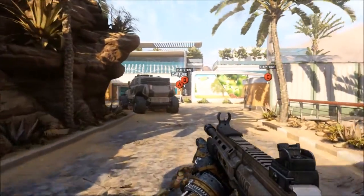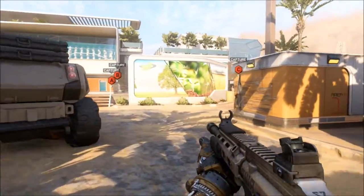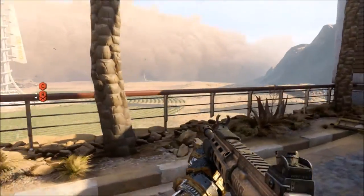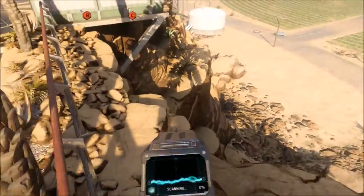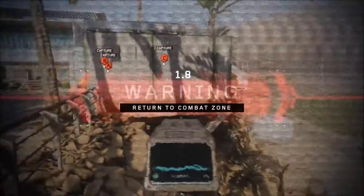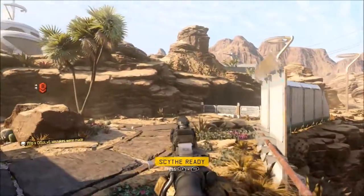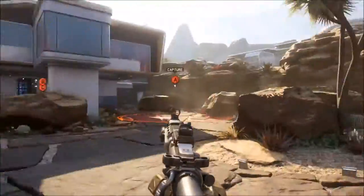What you want to do is right about now pull out your black hat, and then jump off the map. After you've done that, the gun you'll be seeing in your hands will be aimed in. If you see, the gun will now be aiming through the scope. You can't shoot it of course, but it's just a funny animation.